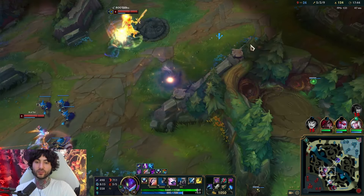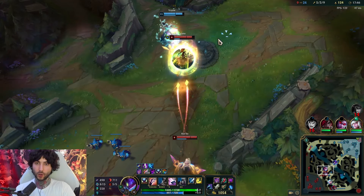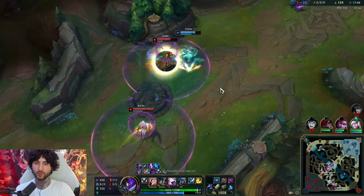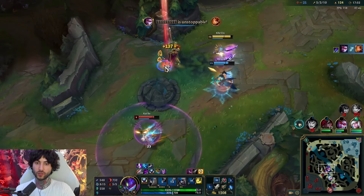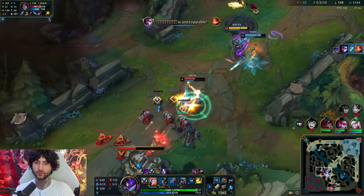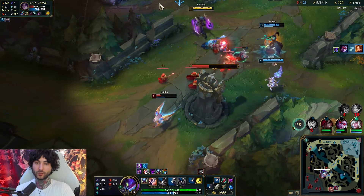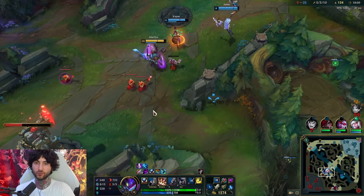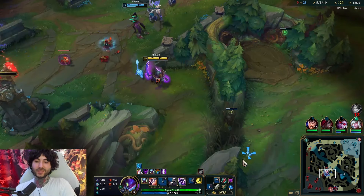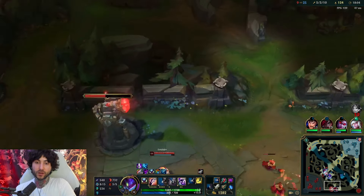No reason for me to die there — I just have to move slightly differently. Here I want to help Vayne so I'm going to wait to see if Kha'Zix uses their ult, then go in. Hit them both with my slow — very good. I could try to Flash in but I don't think I need to. I'll eventually kill her too.